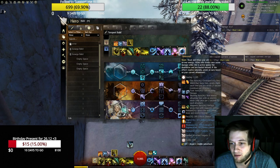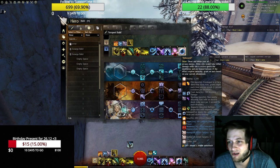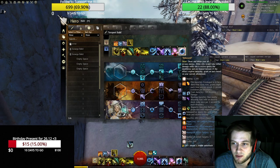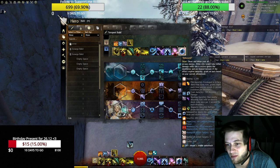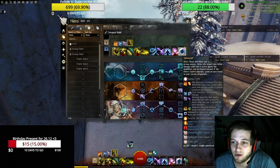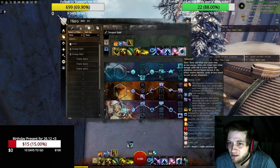Then we have Rebound as our strongest skill — our elite skill. Shout and infuse your allies with arcane energy. Allies who would take lethal damage while this is active ignore the death blow and are healed instead. If this effect expires naturally, grant an aura based on your current attunement. So when someone would be dying, you can save their life. Plus depending on which attunement you are in, you give an aura to them. Since we are using a shout, we are going up to 10 targets. Pretty strong.